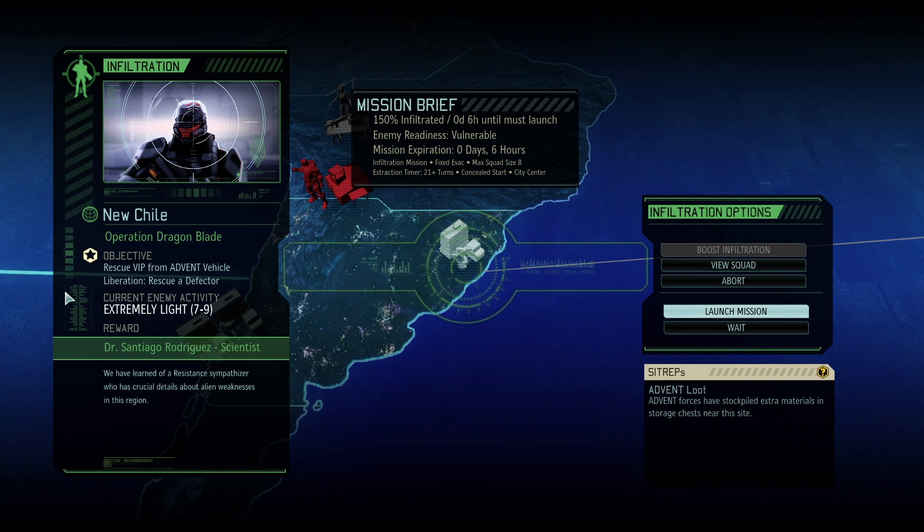Hello everybody, this is Zig Zag Zag coming to you from somewhere in this world, and we're back to continue our playthrough of XCOM 2 War of the Chosen featuring the amazing Long War of the Chosen mod. Operation Dragon Blade is ahead of us. We have to rescue a defector — a much-needed scientist — and it's also a liberation chain mission, so it checks off two boxes.